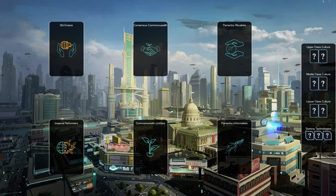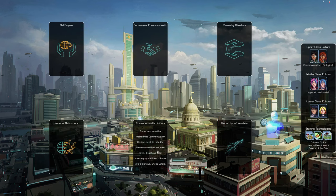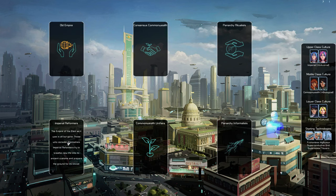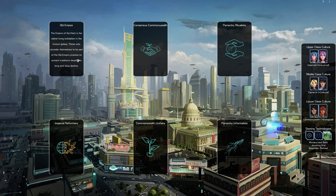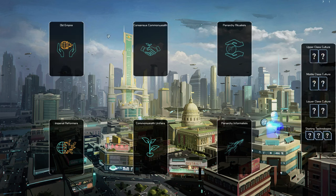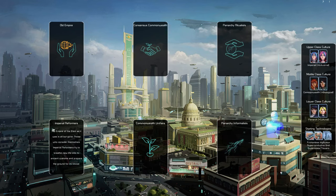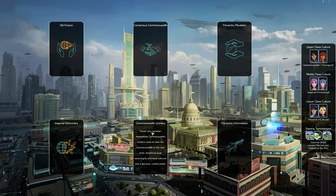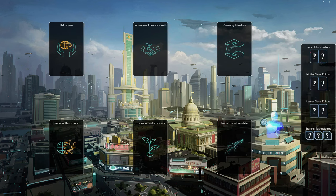There are three dominant cultures: the Commonwealth, the Panarchy, and the Empire of the Elect. You must declare your allegiance to a culture and subculture, which impacts starting technologies and the character of your upper, middle, and lower classes. There are six government types: Old Empire, Consistence Commonwealth, Panarchy Ritualists, Imperial Reformers, Commonwealth Unifiers, and Panarchy Informalists.